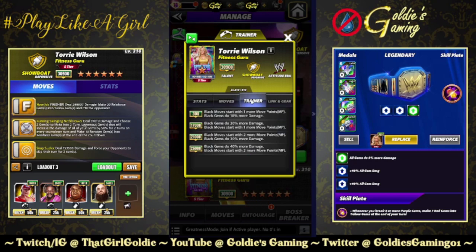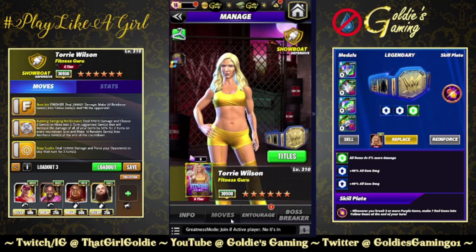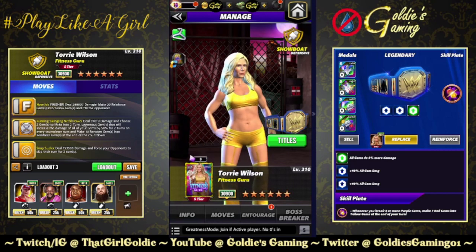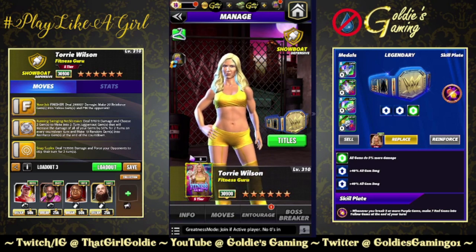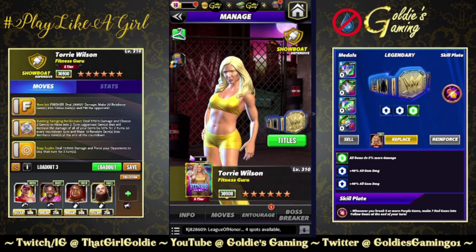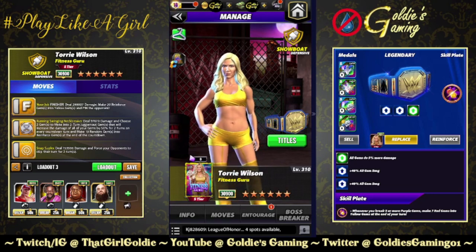I still think she's good regardless. Trainer ability: black moves start with two more move points, black gems do 40 more damage, links Attitude Era gems do 10 more damage, just the one standard set of gear. The thing I really like about Tori is if for some reason the protect gems don't hold up, you can switch to a gem damage build — she's not protect gems or bust, so there is some versatility there. Very happy to get a first timer not in the modern era. Let me know what you think in the comments, and be sure to like, share with your friends, and subscribe so you're notified when my next gameplay video comes out. Thank you for watching, and thank you for being a friend.